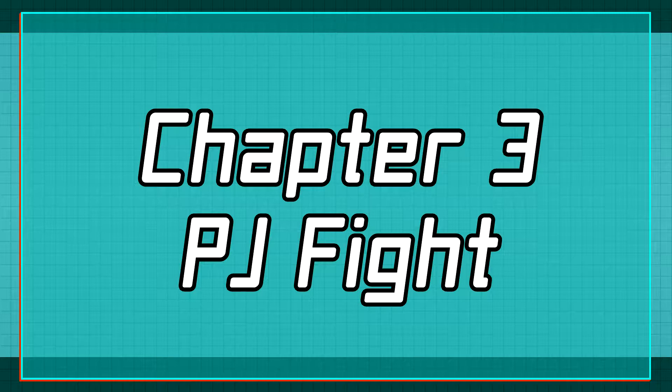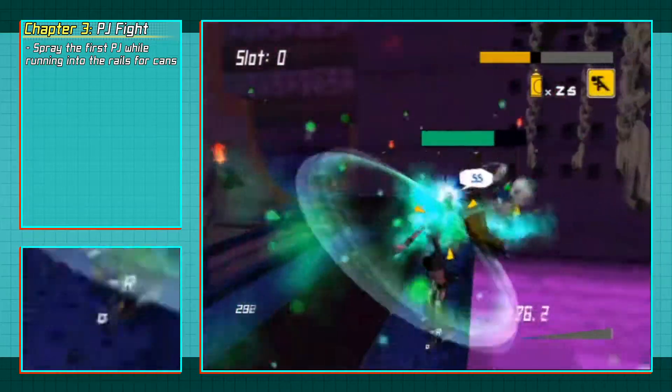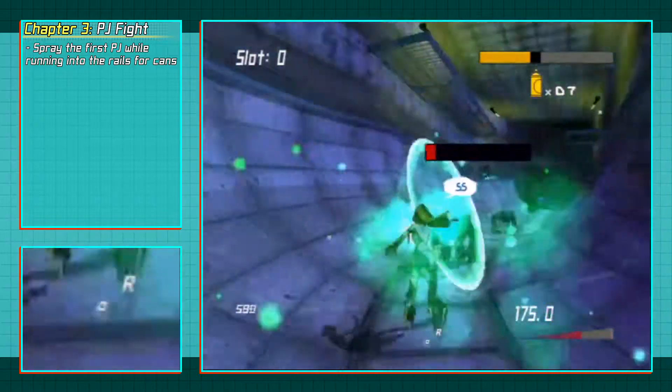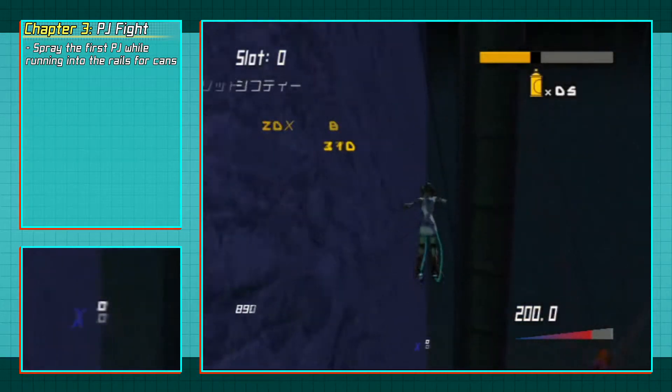Before we start the PJ fight, it's worth quickly going over how graffiti health works in this game. Graffiti health is actually the amount of seconds, not the number of cans you spray. In this instance we basically need to use all 30 cans to their fullest potential. Small things like knocking into Poison Jam while losing the lock-on briefly can result in what's called getting can scammed, because you didn't get the full spray on one of your sprays. Starting the event, we're going to go straight to the left and to the right to collect the cans on the rail while keeping close enough to the third Poison Jam to spray them down. You'll have about four or five cans here depending on how well you did this section.